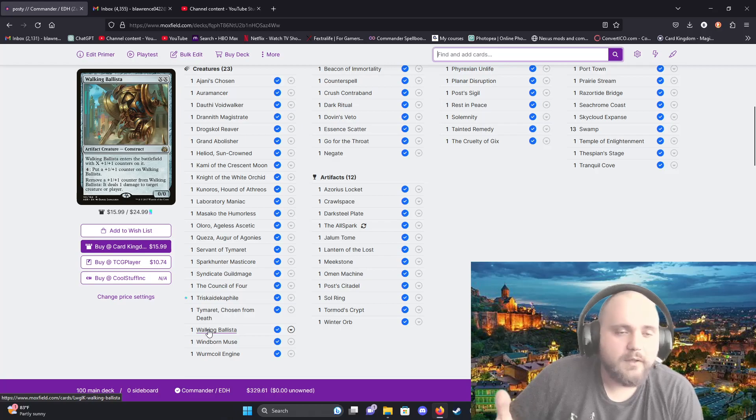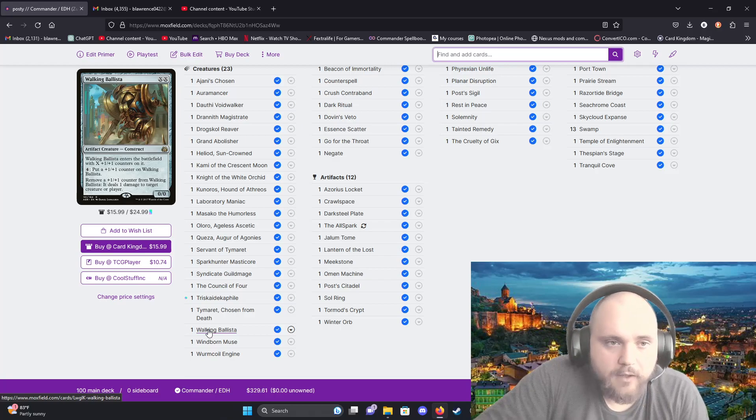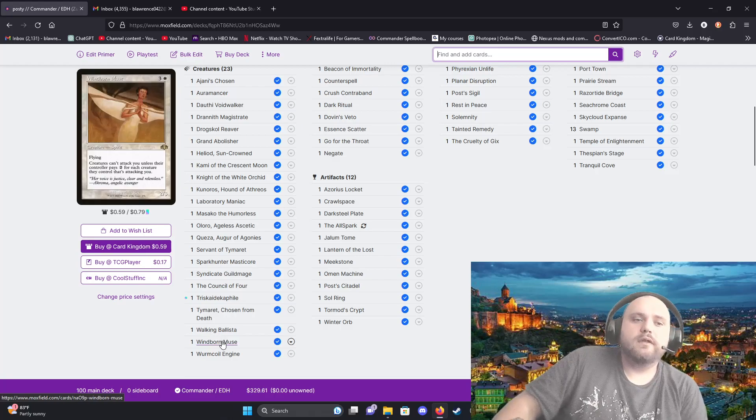Walking Ballista — enough said, it goes with Heliod Sun-Crowned. It enters the battlefield with X one-one counters on it. For four generic you put a one-one counter on it, and then you remove a one-one counter from Walking Ballista to deal one damage to target creature or player. Once you get Walking Ballista and Heliod Sun-Crowned both out, you've won the game.